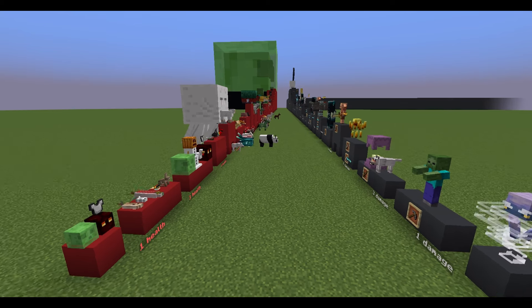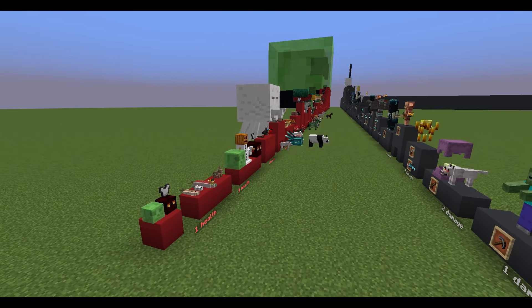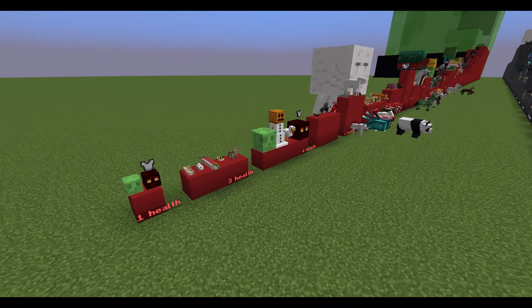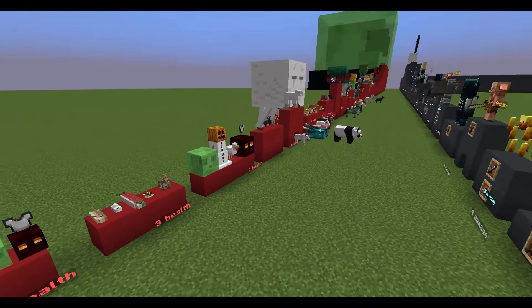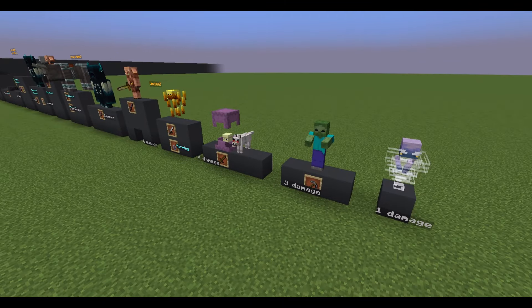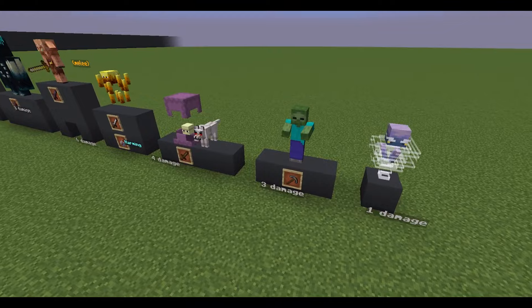On the left side you have all the mobs in Minecraft sorted by their health. Each point of health is represented by a block of red concrete. On the right side you have some damage sources comparable to these health pools. Each point of damage is represented by a block of grey concrete.